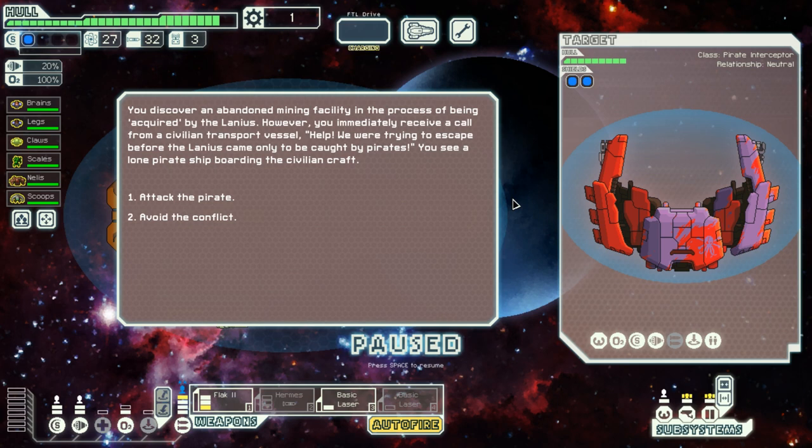Let's drink some more tea — wait, tea has to wait. I discover an abandoned mining facility in the process of being acquired by Lanius. However, I immediately receive a call from a civilian transport vessel: 'Help! We were trying to escape before Lanius came, only to be caught by pirates.' I see a lone pirate ship boarding the civilian craft. I can attack the pirate or avoid the conflict.